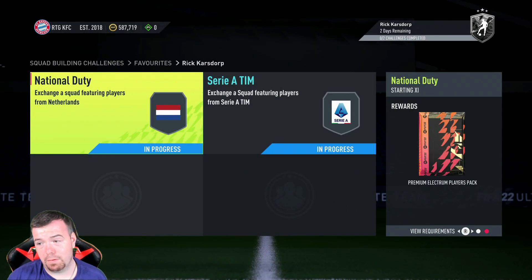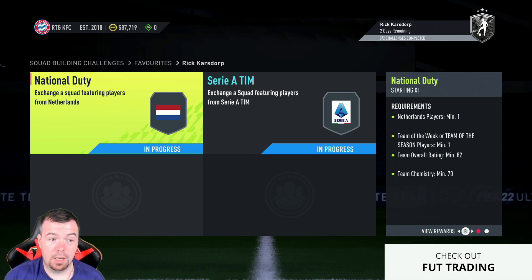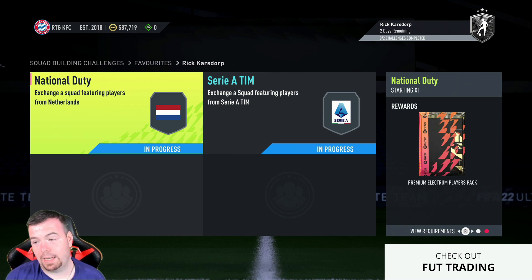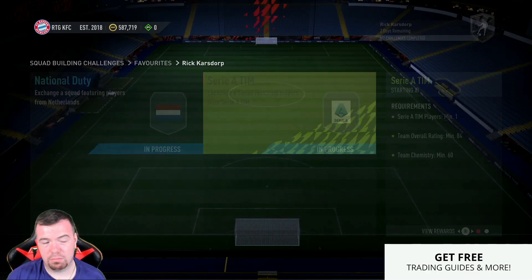That comes to 17,500 coins — less than 20k to complete by quite a good chunk. If you have a Team of the Week card it's literally next to nothing, just 7,500 coins. A premium electrum players pack is a 20k pack, so this SBC is cheaper than the pack you actually get — that's a small win. Premium electrum packs aren't great but it's better than nothing.